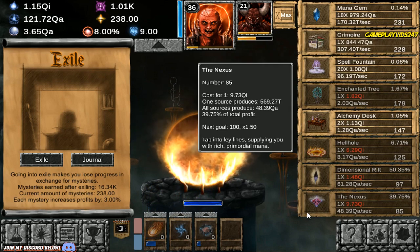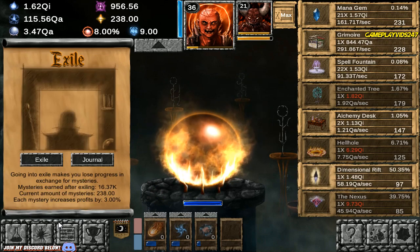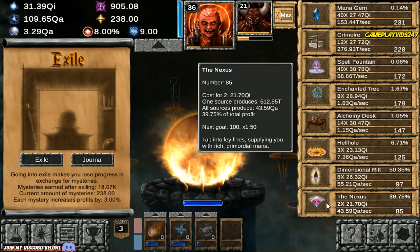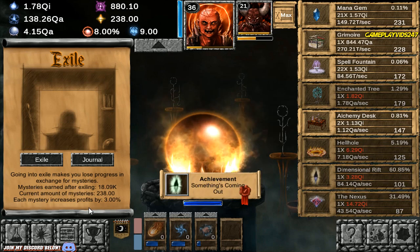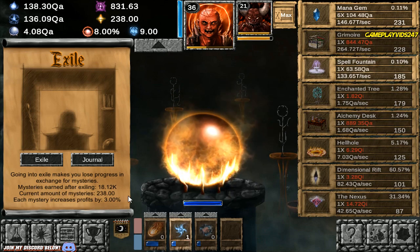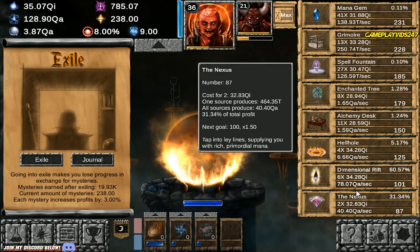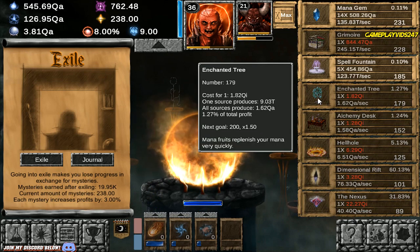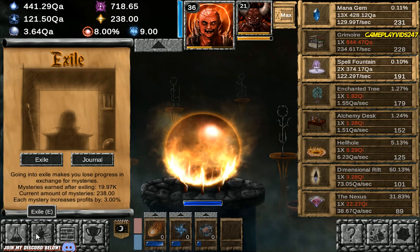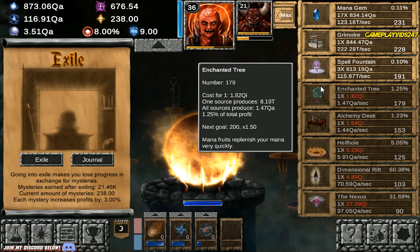Right now we are sitting on 16.34k Mysteries, still rising. If you guys don't know, each Mystery does increase profits by 3%, and the fact that we are already on 238k is very nice. Since when we are going to exile ourselves, we're about to hit 20k Mysteries and over that. I suspect very soon we'll pass 20k. There we go — 21.46k.